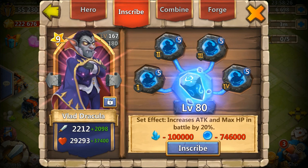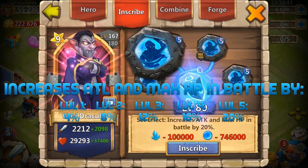So anyway guys, let's get into it. The Bulwark Crest — as you guys know, it increases your attack and your max hit points in battle by 20% at level 5. It of course changes from level 1 to 5. I'll put a little graphic on the screen to show you each level's percentage benefits.